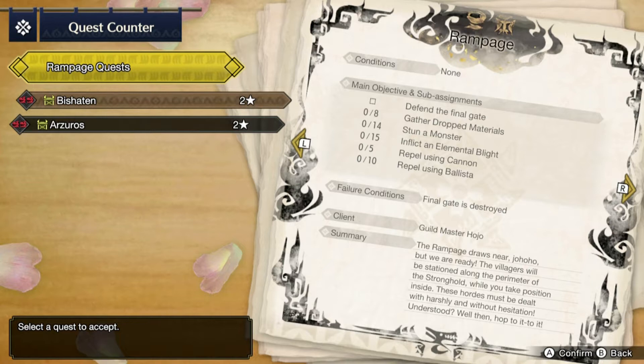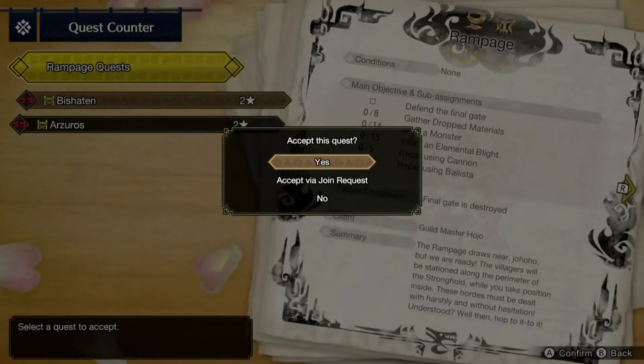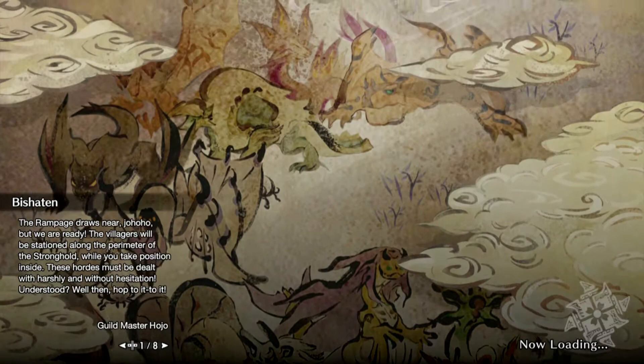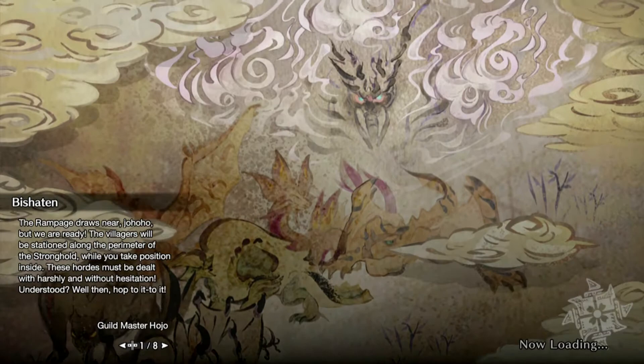For the sub-assignment, what we have to get started on is to gather all eight of the materials, stun the monster 14 times, inflict elemental blight 15 times, raffle using cannon five times, and raffle using ballista. The client is Guild Master Hojo: 'The rampage will draw near, Joho, but we are ready. The villagers will be stationed along the parameters of the stronghold while you take your position inside.' We're going to play solo just for now.